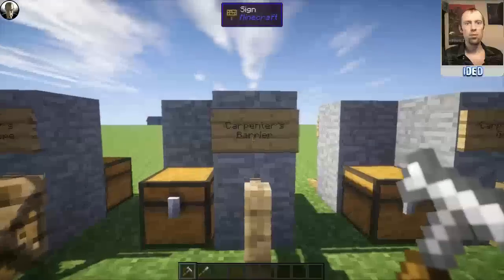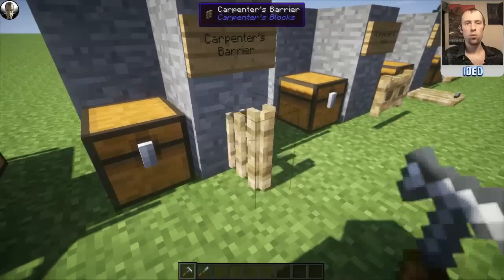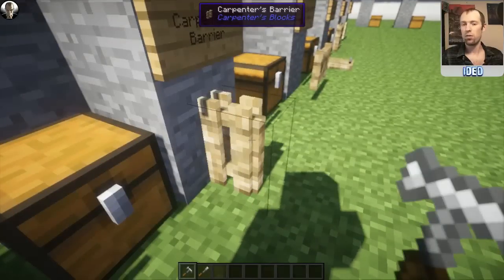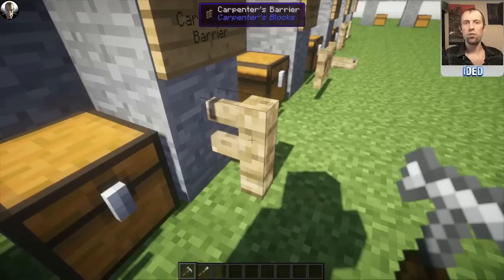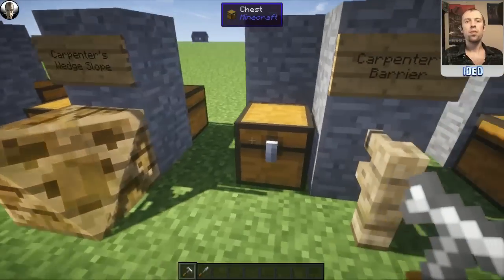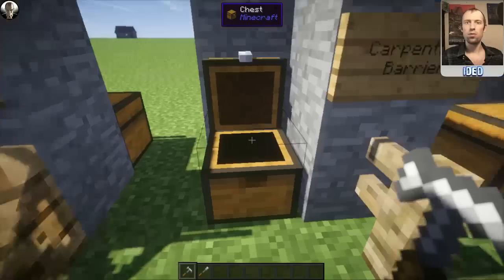Moving on to the Carpenter's Barrier, which is basically a fence but you can change how it looks. Right-clicking changes the fence style, and left-click changes it between a fence and a post. It cycles through standard fence, picket fence, a different style of picket fence, and a wall style. To create these, put two Carpenter's Blocks in the centre one above the other, and then a stick either side of the central one, and that'll pop you out two of these Carpenter's Barriers.